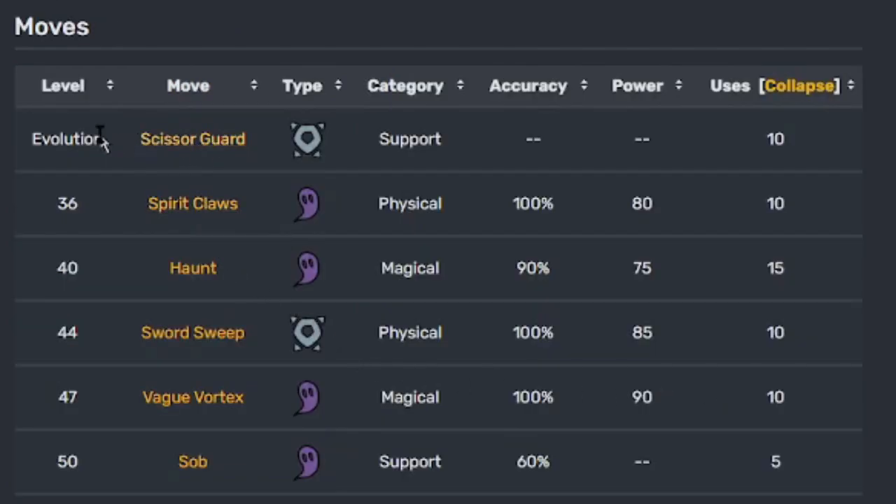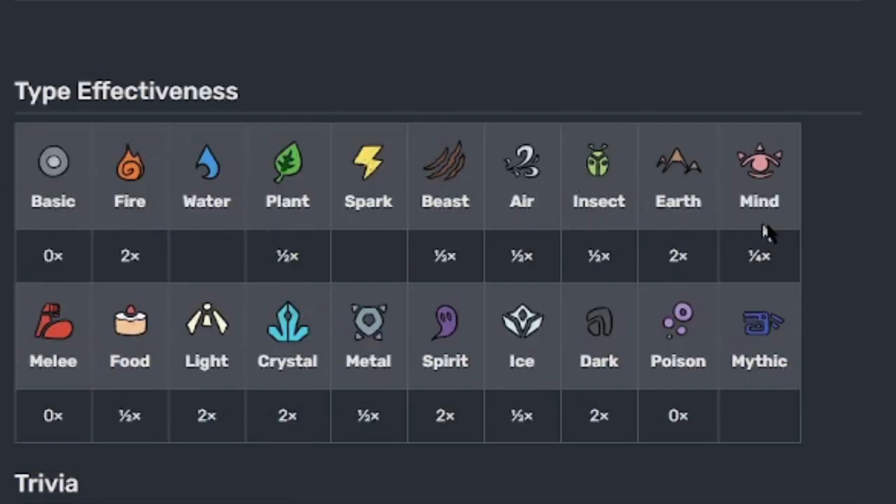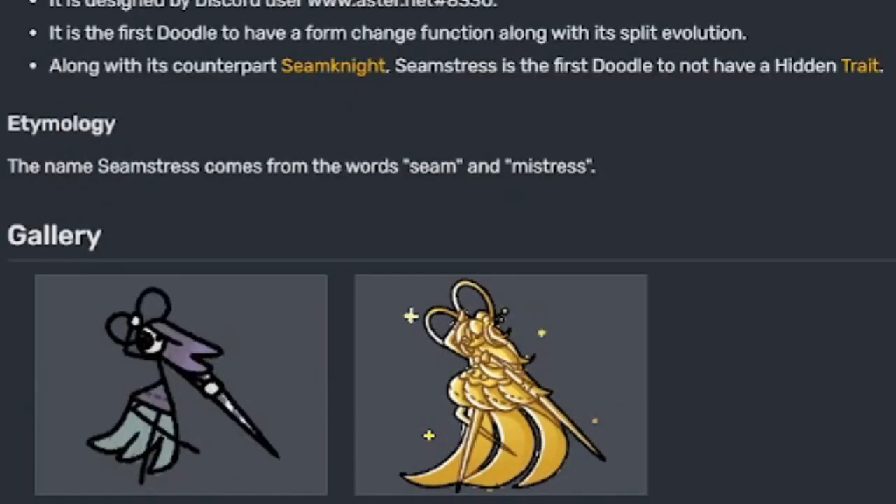Here's the move list Seamstress learns. On evolution you learn Scissor Guard right away, and here are the different levels to learn certain moves. It does go over level 44 somehow, which is crazy, because at the time of this video we can only go 44. The whole evolution line learns the same scroll and print moves. Here's the type effectiveness. Trivia: Seamstress was revealed in Discord server on January 14th of 2023, designed by Discord user Aster. It is the first doodle to have a form change function along with its split evolution. Along with its counterpart Seam Knight, Seamstress is the first doodle to not have a hidden trait. The name Seamstress comes from the words seam and mistress.